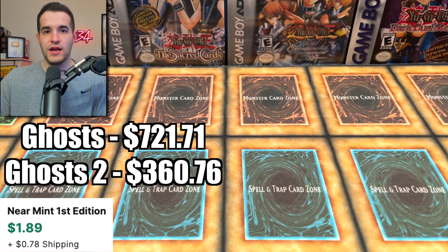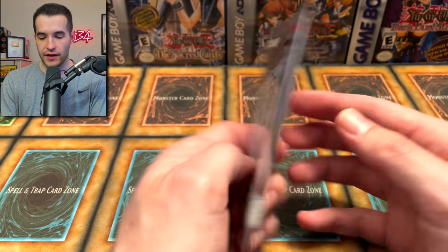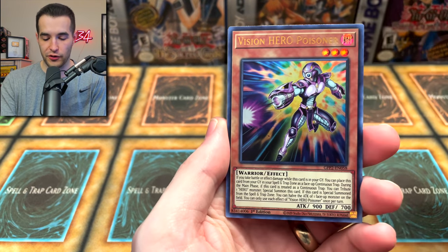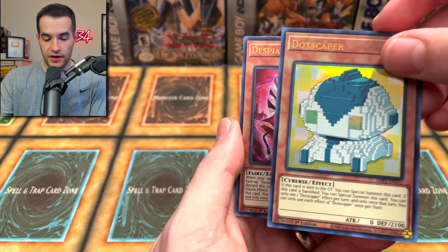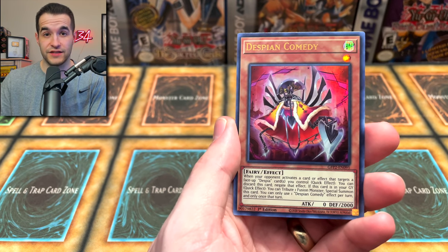Vampire Forebode. Final pack — Cyber Dragon. We've pulled two Dark Armed Dragons now. Let's see if we can pull another Ghost Rare. Can we pull three? Despian Combinate, Necro Slime — we'd love to see that guy — Dotscaper. Here we go, final card. Don't forget, you guys can enter the giveaway for all of these cards in this video.